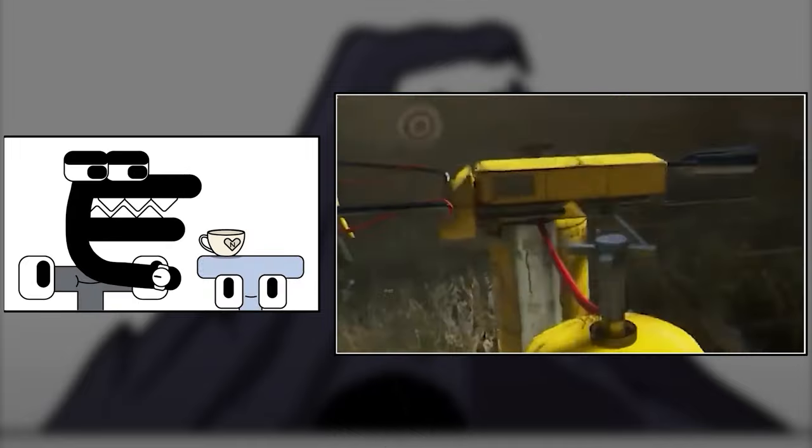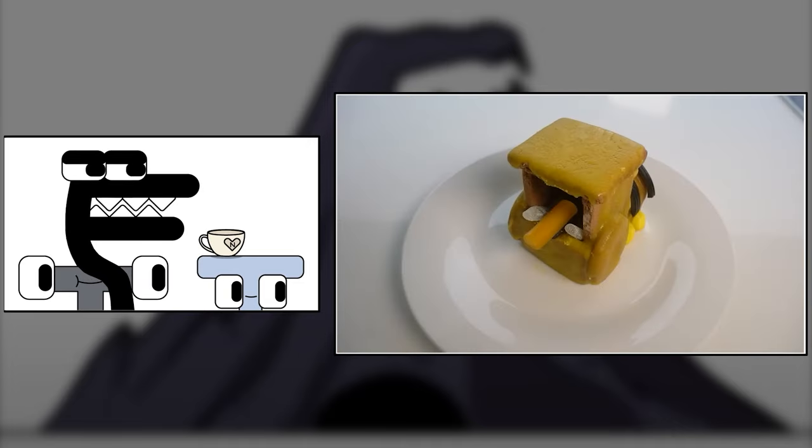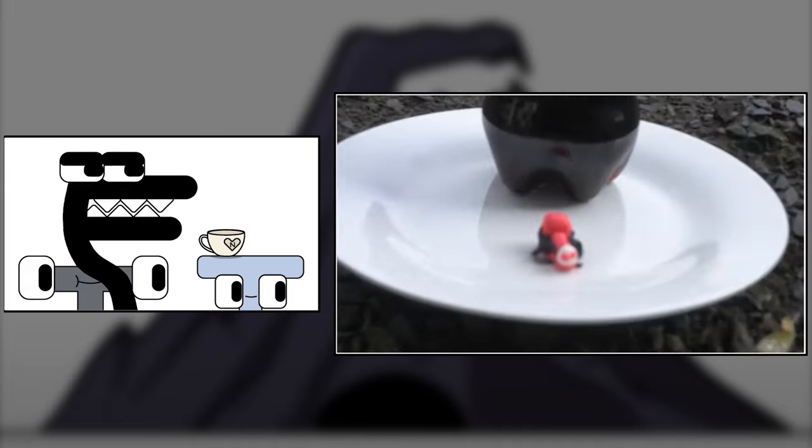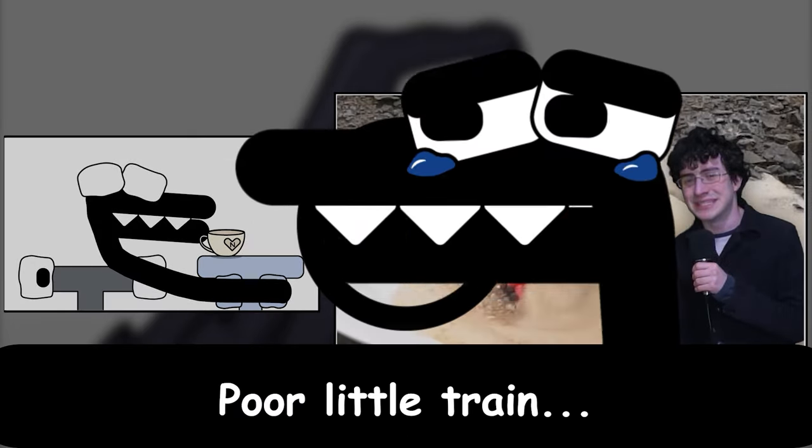Bug spray is a flamethrower you can attach to the back of your train. The most violent reaction you can get from candy is Coke and Mentos, so these candy Coke bottles will be the fuel canisters, and I'll throw some Mentos around to fuel it. Here's a mini Charles — see what happens when the bug spray gets it. So most of that missed, but it still did damage.